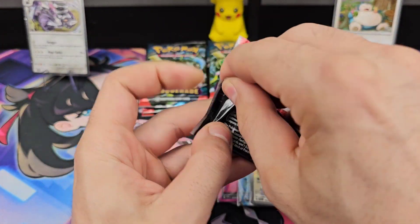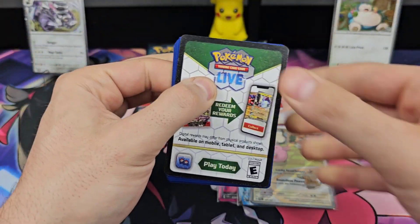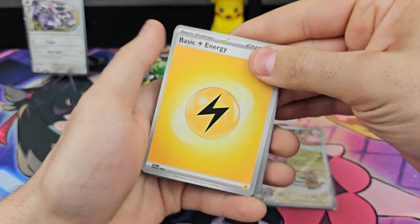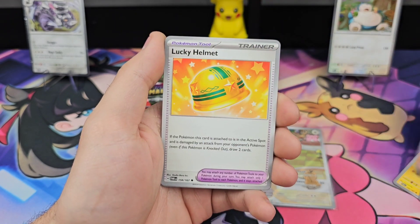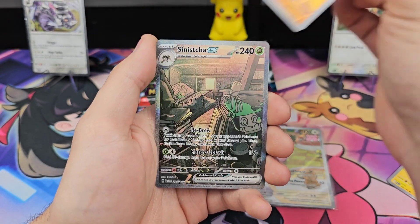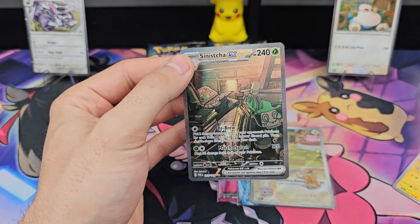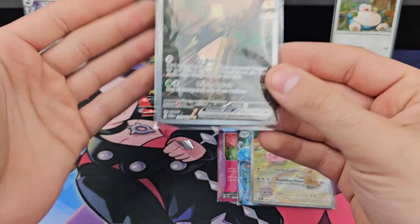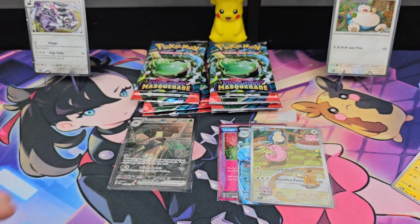Back to Revvroom — we have 4 packs left on each side. Tangle, Shanks, Clefairy, Chiyu, Lucky Helmet, Okie Dogey. We got an SAR! Probably the one I wanted the least — it's literally like a matcha with a... yeah, okay. But sadly, that did come from Team Revvroom.